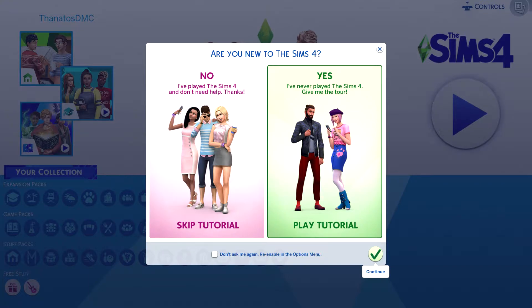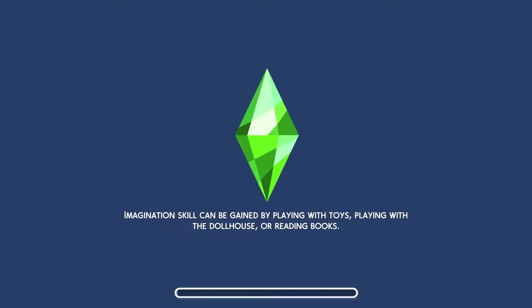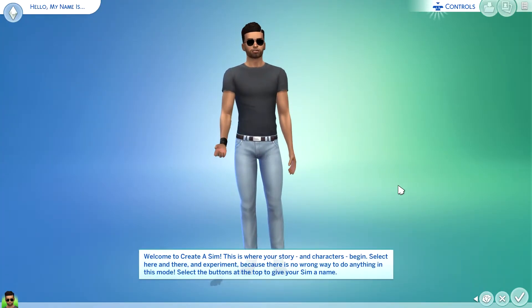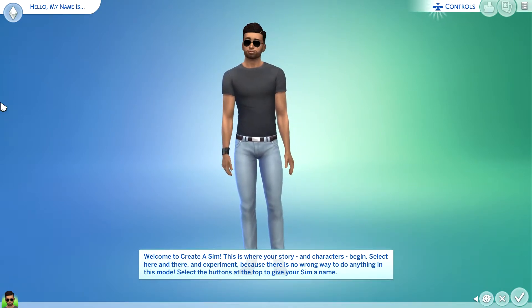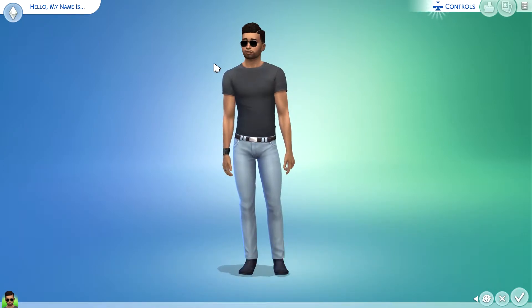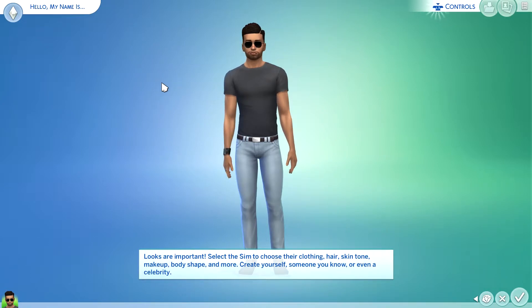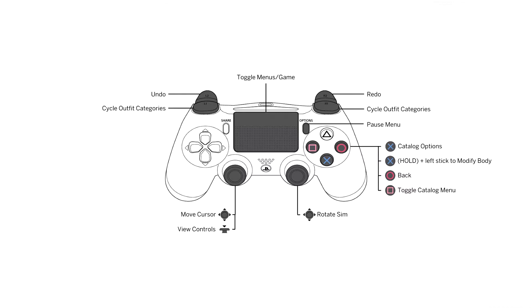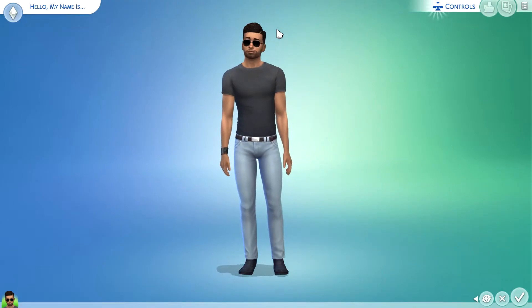There's a prompt asking 'Are you new to The Sims 4?' We've never played Sims 4, so let's get the tour. We're going into the tutorial. Welcome to Create-a-Sim - this is where your story begins. You can select buttons to name your sim, choose clothing, hair, skin tone, makeup, body shape and more. The mouse control with the left stick is too sensitive though.